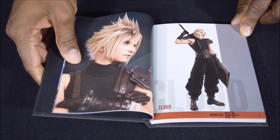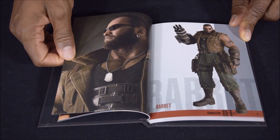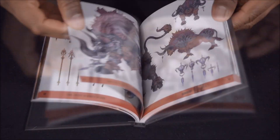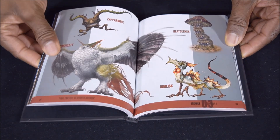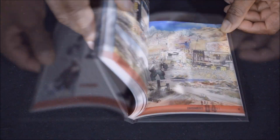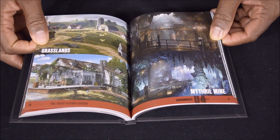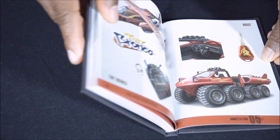Inside, you'll feast your eyes on the artwork of characters, summons, enemies, environments, weapons, gadgets, and tech.